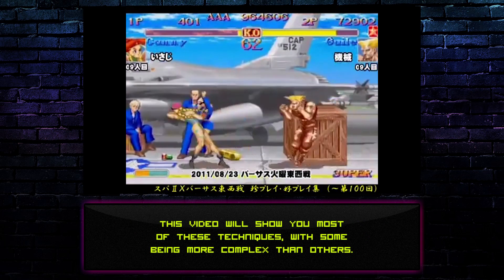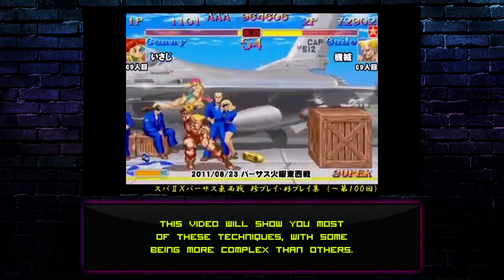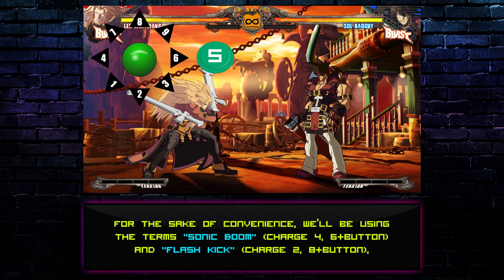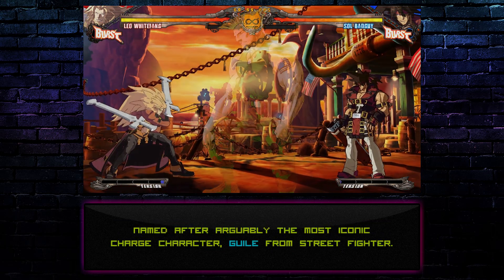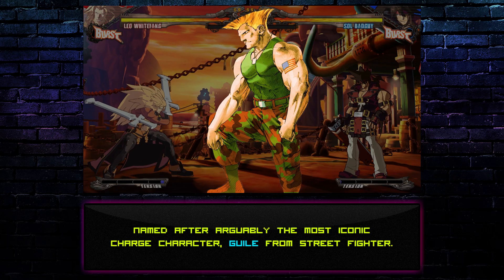This video will show you most of these techniques, with some being more complex than others. For the sake of convenience, we'll be using the terms Sonic Boom (Charge 4, 6 plus button) and Flash Kick (Charge 2, 8 plus button), named after arguably the most iconic charge character, Guile from Street Fighter.